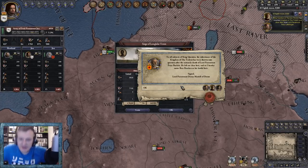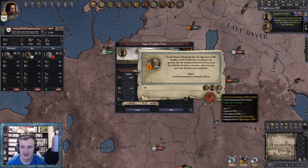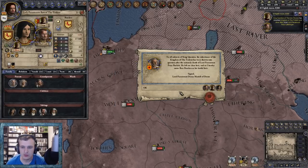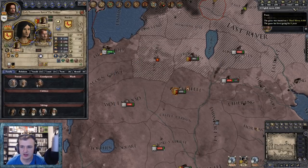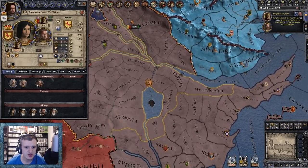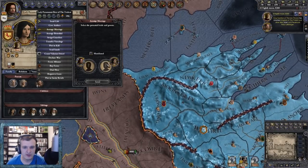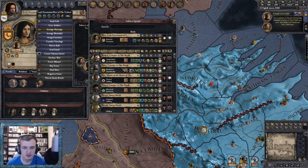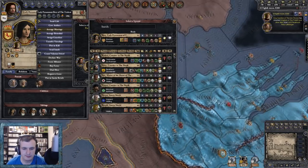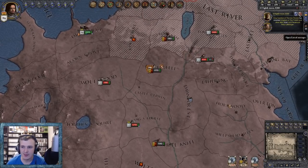Lord Paramount Baelish has died leaving no clear heir and Lysa Bracken is named as the lawful heir. Could we form some sort of alliance with her? She's not married - she was Littlefinger's. Can we arrange a marriage? Marrying Edric to her isn't really going to help our cause - no one here is really going to help our cause. We'll leave it for now, we might be able to make use of that later on.